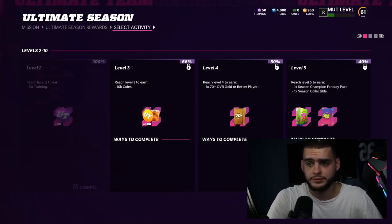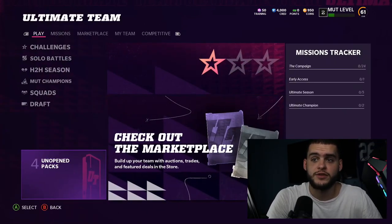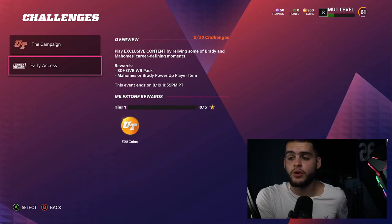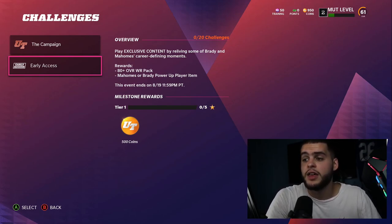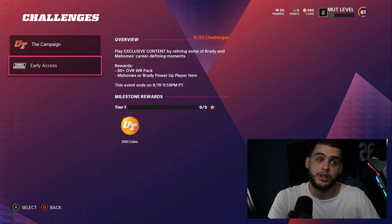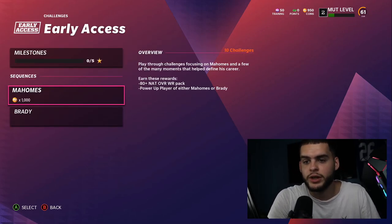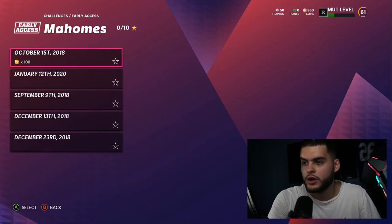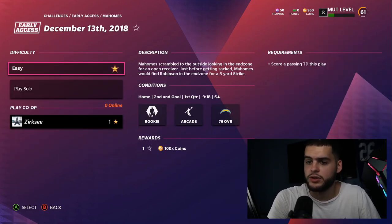My first recommendation: go into Solos and play your EA Access solos if you have them. The Early Access solos give you an 88 overall and 80-plus overall wide receiver pack — you could pull a Davante Adams or Tyreek Hill. You also get the Mahomes or Brady power player item. This ends August 19th, so it's a limited solo on a timer — only seven days. The Mahomes sequence has about 10 solos: pass for five yards, score touchdowns, etc. Very simple stuff, so get those done quickly.